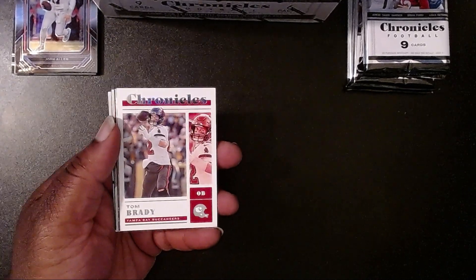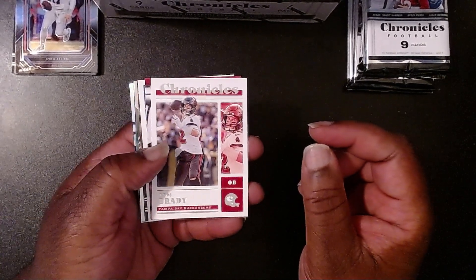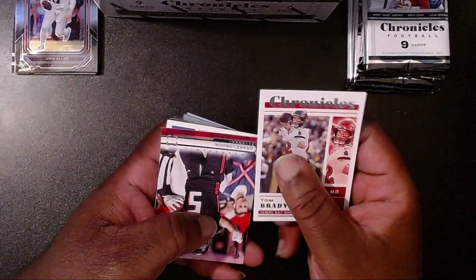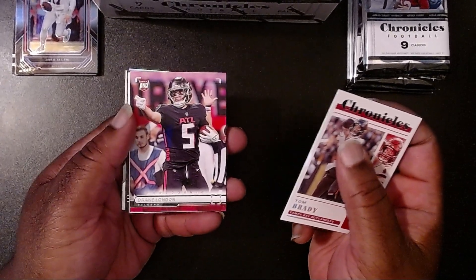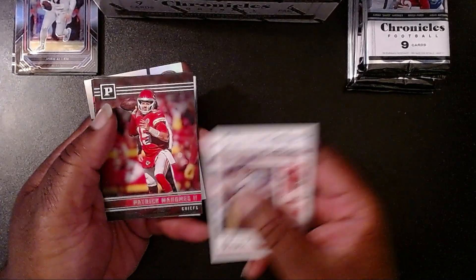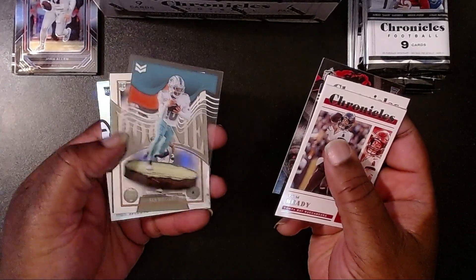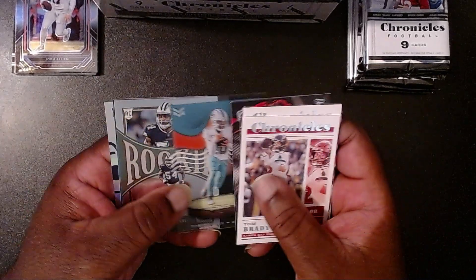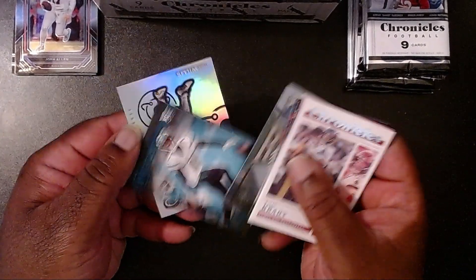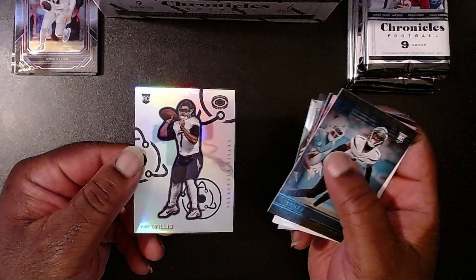We do get the teal inserts as well. It's not as striking as the pink inserts from the blaster box, and not as subtle as the bronze parallels from the hanger packs. Pack two: Tom Brady, Drake London, Justin Herbert, Patrick Mahomes II, Bailey Zappi, Tyreek Hill, Sam Williams, then a teal Amon-Ra Gardner — pretty cool — and lastly Malik Willis.